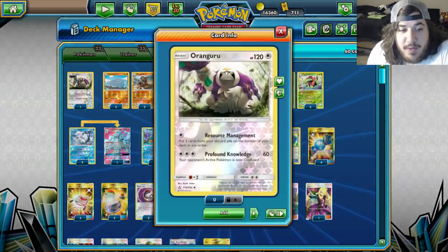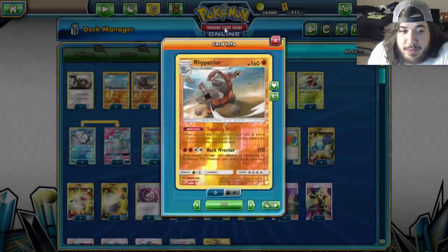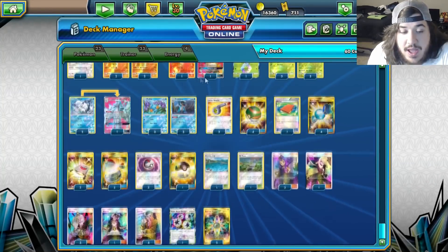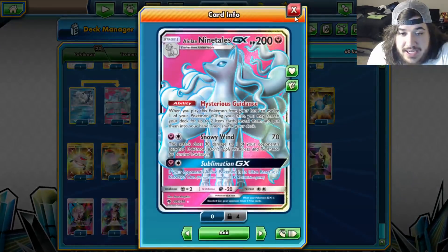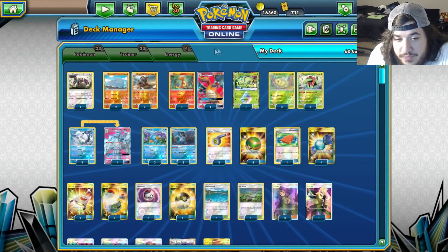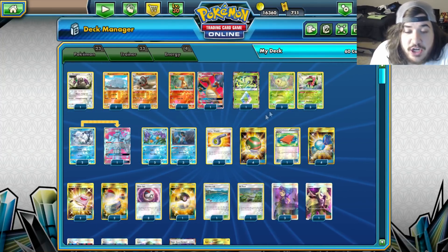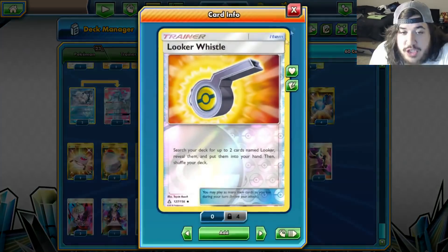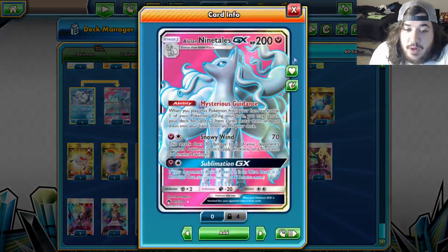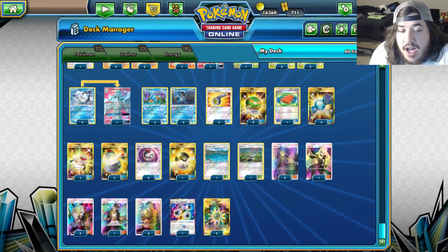Orangaru is good to get back cards from your deck. We have a 2-1 Ninetales - Ninetales goes for Mysterious Guidance - and a 3-3 Swampert. The goal is to get two Swamperts and two Meganiums - once you're there, you're good. We're playing two Looker's Whistle: you use Mysterious Guidance to grab Looker's Whistle so you draw more cards.